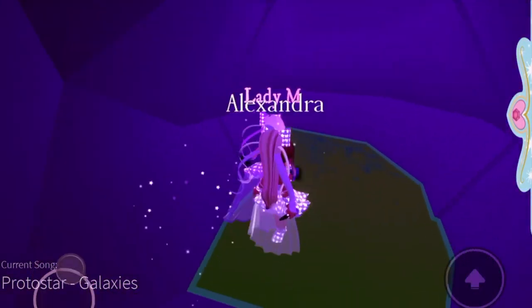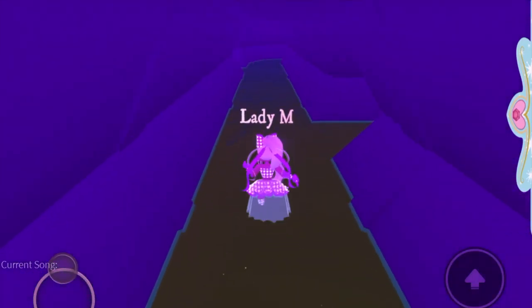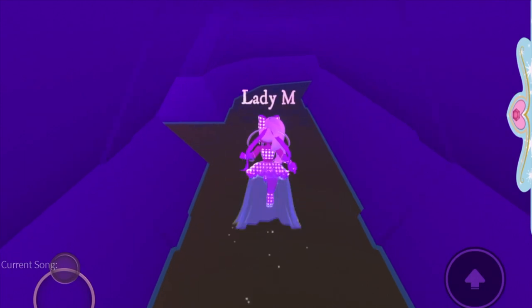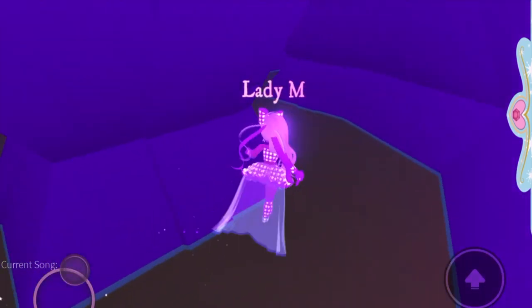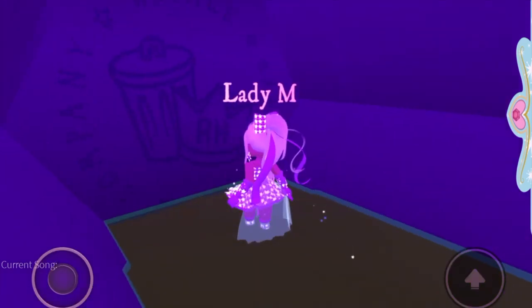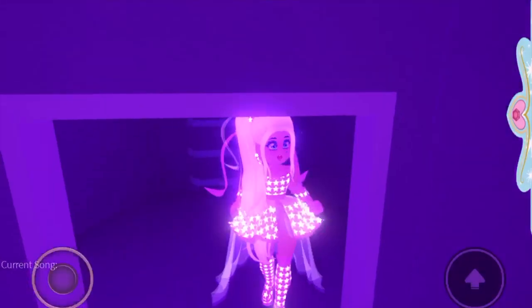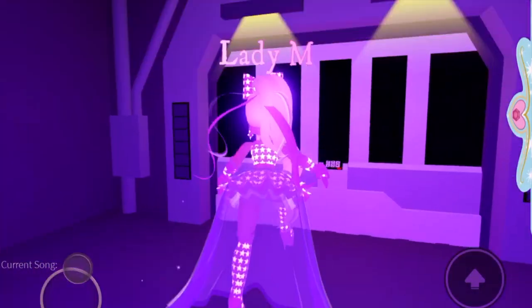You run in and follow me — go straight all the way down this corridor, take your first left, then your first right, keep going straight, and then take a right. As you can see, the door has pink sparkles on it — that's the door you go through, and this is where you find the keypad door.